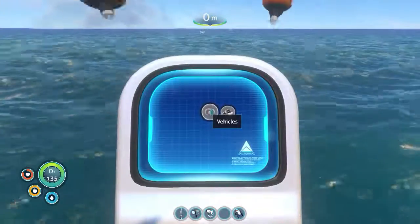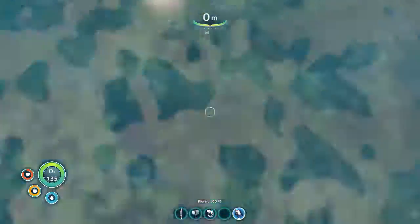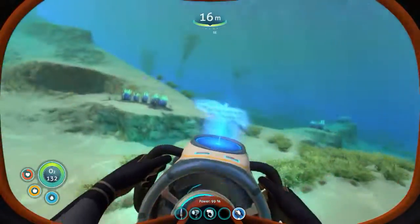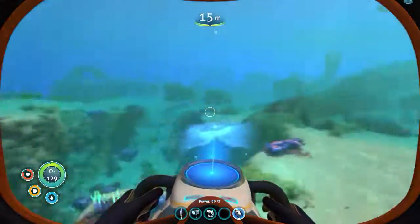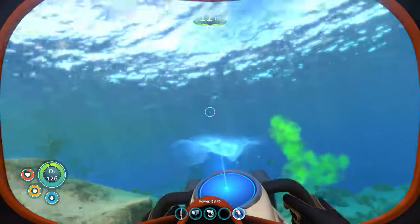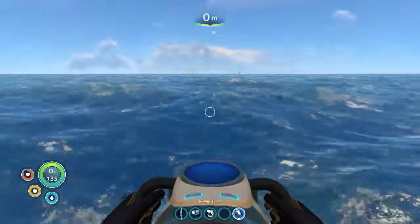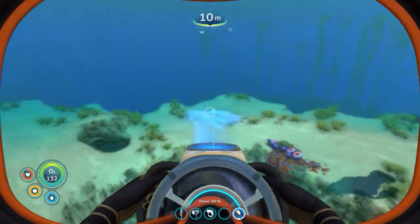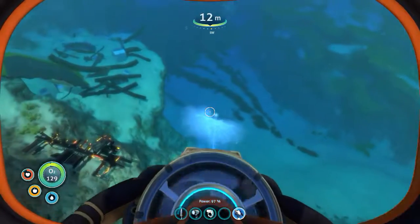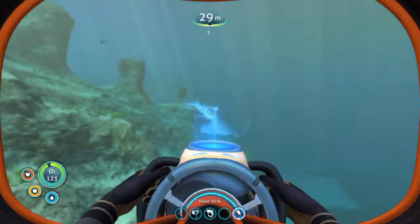You don't want to listen to that pointy arrow thing. You want to put this somewhere where you're going to have some space. There. This looks good. Now — this is what we're gonna make: the Seamoth. But we need the ingredients, which we don't have. We need to scan more parts of the Seamoth. I guess I can go check this way some more, even though it's terrifying.